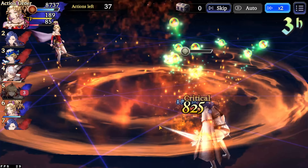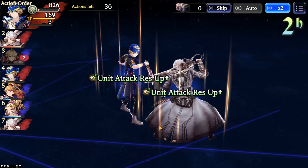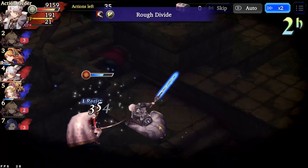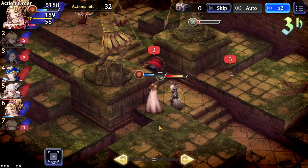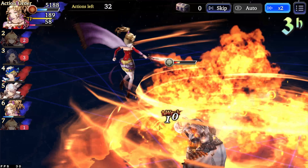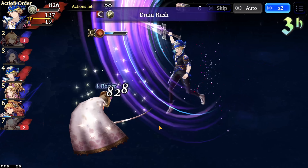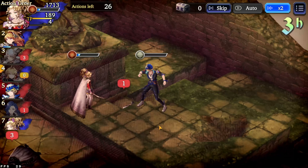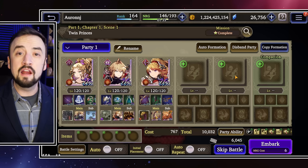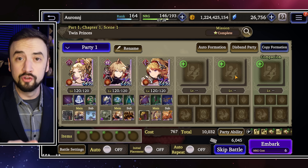Good morning everybody, Oranjay here with another War of the Visions video. I'm very excited to do today's video because this is going to be the Terra Masterclass video. Of all the Final Fantasy VI units that have come out, Terra is the one I have played the most with, she's the one I've experimented the most with. She's not a good unit — she is a great unit. A lot of people in global feel like are misusing her, kind of trying to put a square-shaped object into a circle-shaped hole by making Terra into something that she's not, when in reality what she is is so good. You shouldn't try to make her into Setia, and that's what I'm going to use as an example.